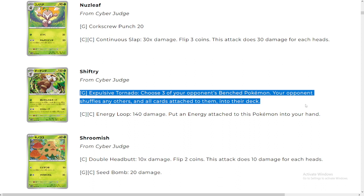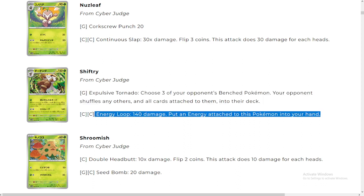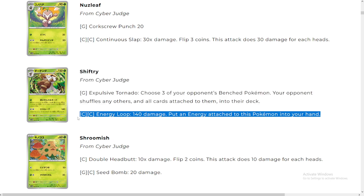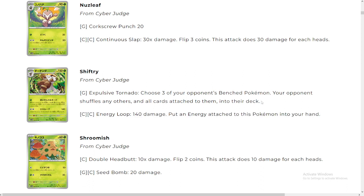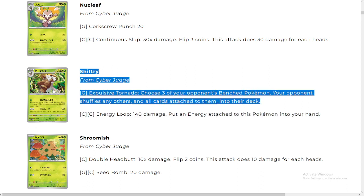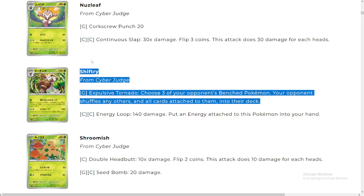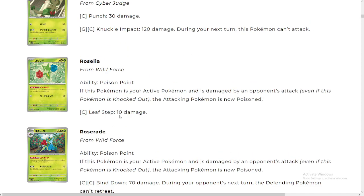Choose three of your opponent's bench Pokémon; your opponent shuffles everything else. I guess it doesn't really hurt a lot of decks — it doesn't hurt like Comfy decks, because you could just shuffle back Comfy and that doesn't hurt you. But the problem is it hurts Tina decks — this destroys Tinas. It's such an interesting card. Of course it's really hard to pull off as a stage two, but such an interesting card in a control deck.